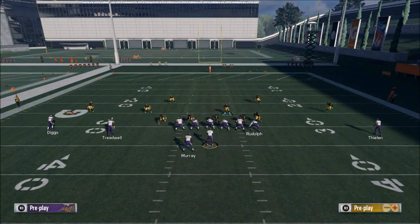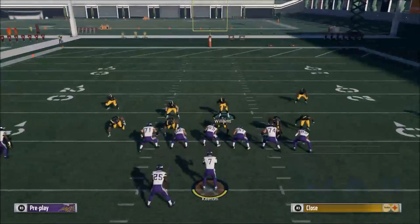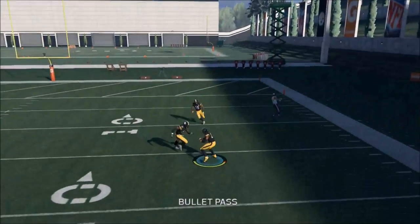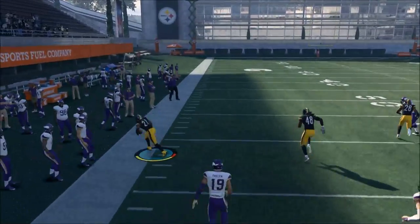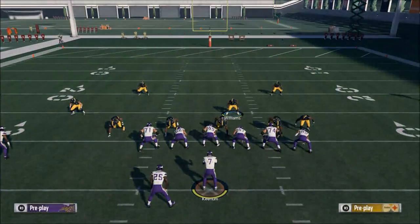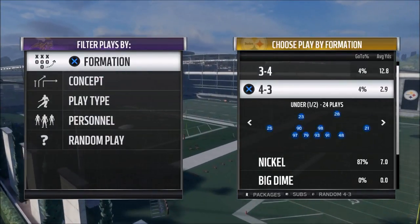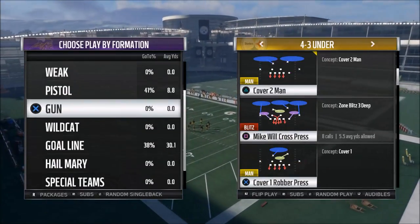The last thing to look for in a successful defense: you can get pressure, you can make it all look the same from cover two, cover four, cover three, and you can stop the run. What other things exist? To me, they are called X-factor plays — exotic coverages. From the 4-3 Under, a play like the Mike Will Cross is worth its weight in gold. It is a very powerful play.